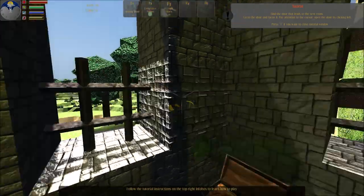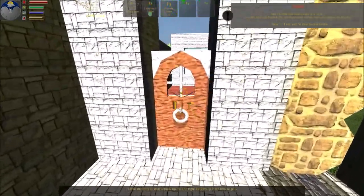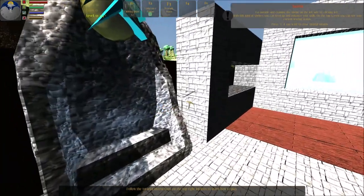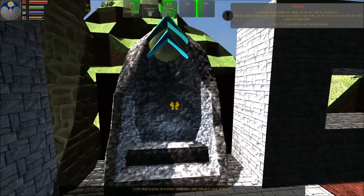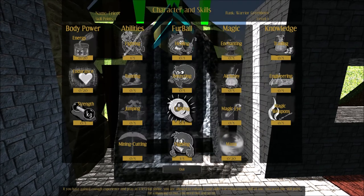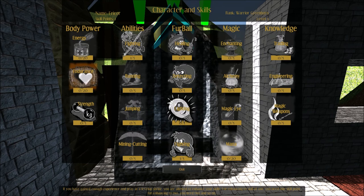Find the door that leads to the next room. Go to the door and focus it. Go outside and examine the shrine on the left side by clicking left. With this kind of shrine you can level up and enhance your abilities. If you have gained enough experience, at the end of the shrine you are allowed to enhance your skills. Congratulations — you successfully upgraded your skill.